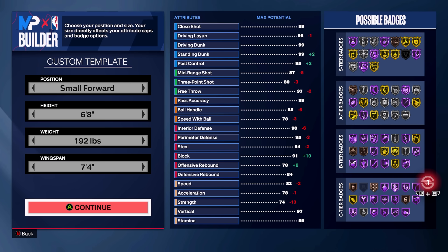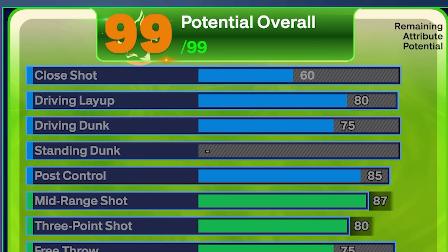Starting things off in the finishing, we're going to have an 80 driving layup, which gets you Pro Touch on Hall of Fame and also gets you the Jimmy Butler layup package, which is actually one of the better ones in this game. We're also going to have a 75 driving dunk, which gets you the athletic one-handers off one. Then moving on to post control, we have an 85 to get Post Fade Phenom on Hall of Fame, and you also get badges like Post Spin Technician on gold.